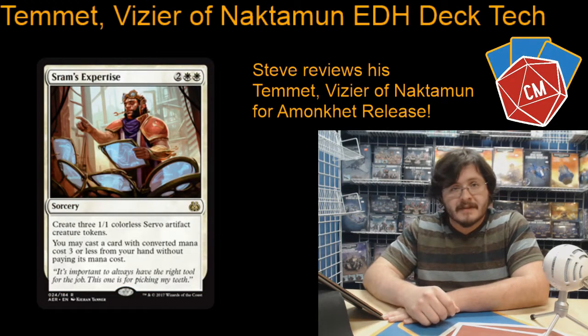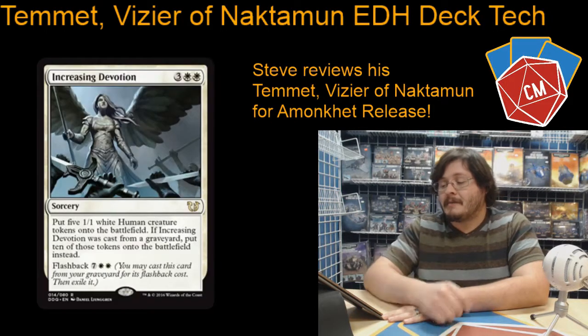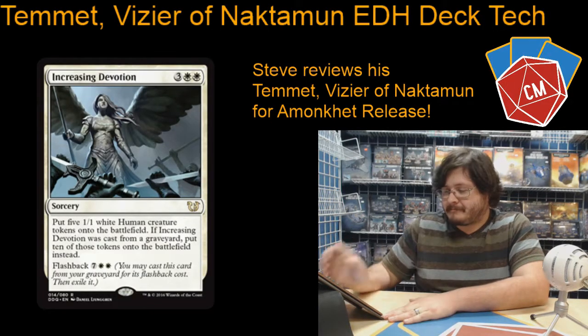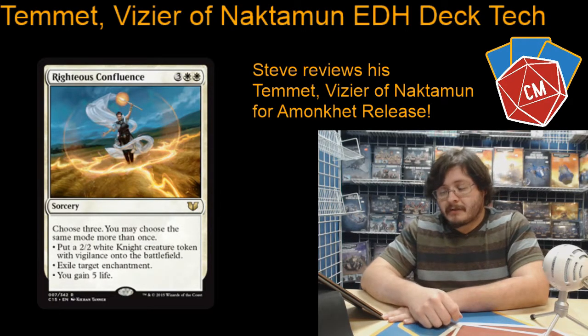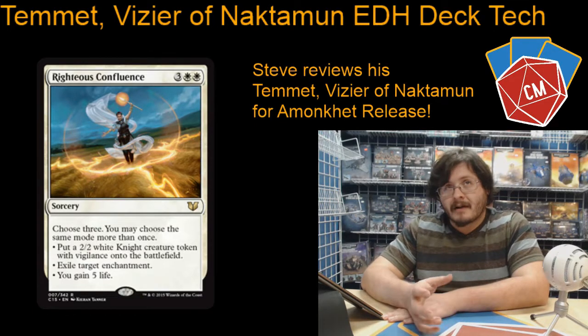Tempt with Reflections — I've never actually played with this card, it looks like a lot of fun though. It's a tempting offer, and I know that the mana ramp version of that card has been used a lot over the years, so I'm interested to see if this one will work out really well too. Increasing Devotion, an old standard favorite of mine. Righteous Confluence: I like the Confluence cycle. This is probably the least played out of all of them. It's got a little bit of removal on it — destroying enchantments — it can gain you some life, and it can also make you three 2/2 tokens, so not bad.